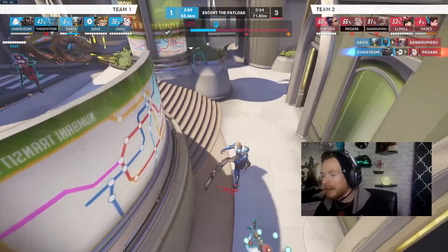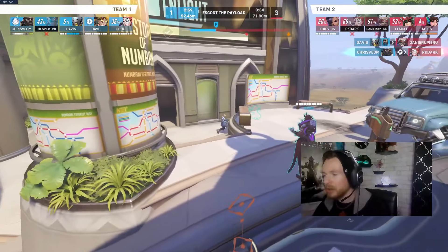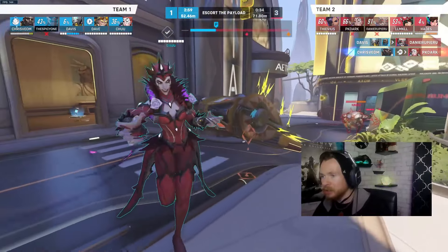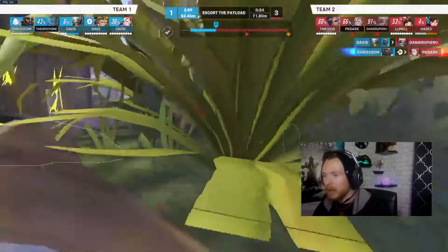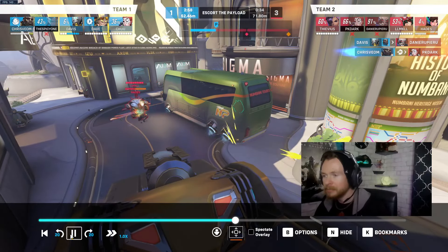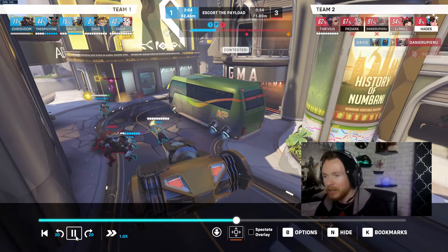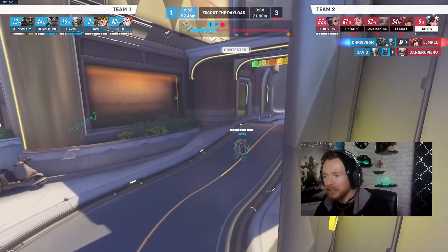Zen comes in and commits to the fight with the Soldier. With the discord orb on Soldier, he doesn't have enough damage to kill Zen. Moira with her damage beam is also trying to get the Zen. The Junkrat ultimate is coming around — Dva is trying to defense matrix it, which I find very funny. The explosion took out about half of Dva's mech health. While the Doomfist ultimate didn't kill either Dva's mech or Kiriko, it's a significant amount of damage — and now Doom is right on top of them at full health with additional armor. Dva gets out of mech, Kiriko goes down — you guys secured the point again.